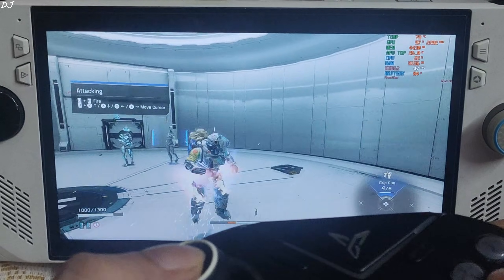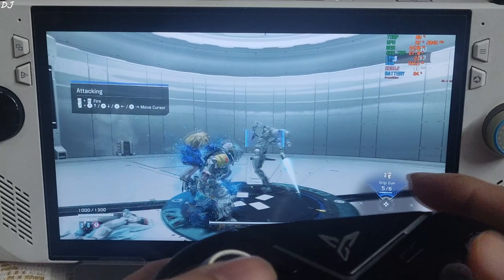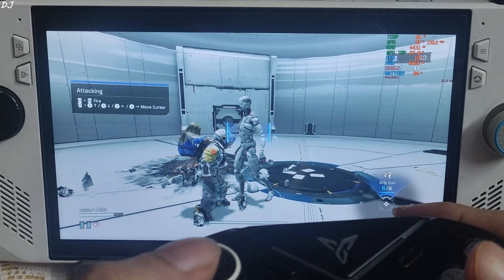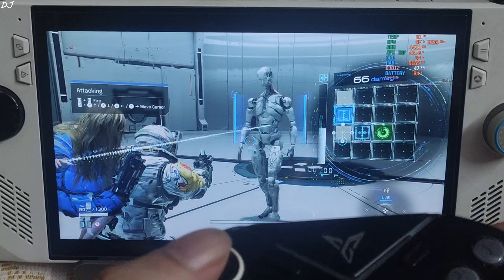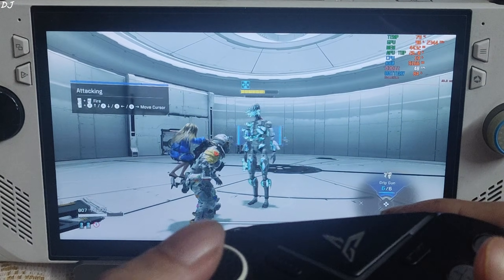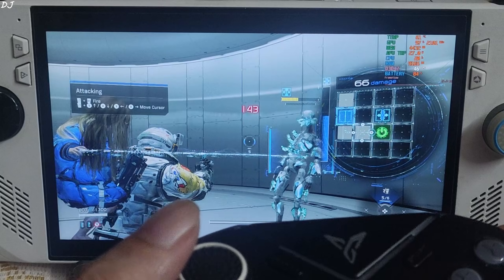Dodge by pressing the R1 key. You can equip the jetpack. If you press R1 right before an enemy's attack lands, time slows down for a brief moment. FPS stays in the range of 45 to 50.